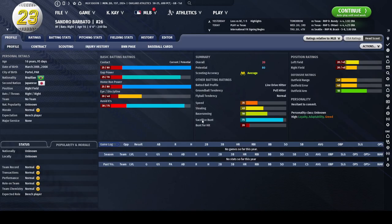Let's start off with Sandro Barbato. He is a 16-year-old who just turned 16, 95 days ago. He has some really good potential to his bat and he's a line drive hitter, but his defense isn't the best. His personality traits show that he's a high loyalty, high adaptability, and high greed type person.